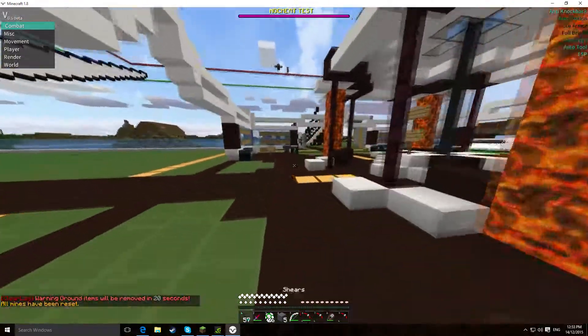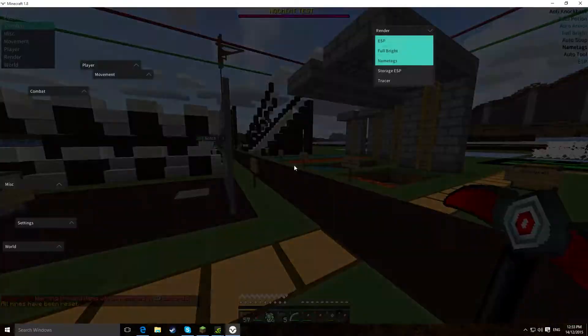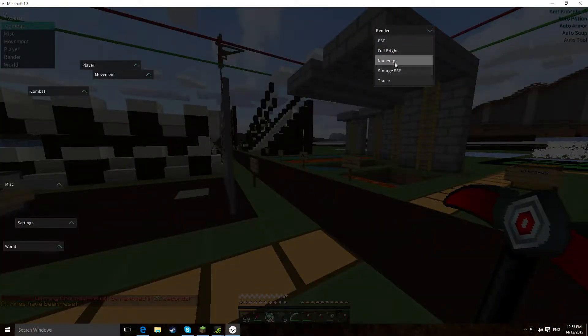Welcome back. So this is where we're going over the render mods in VATIC. If we right shift again, you can see there's tracer, stored GSP, name tags, Fullbright and ESP.